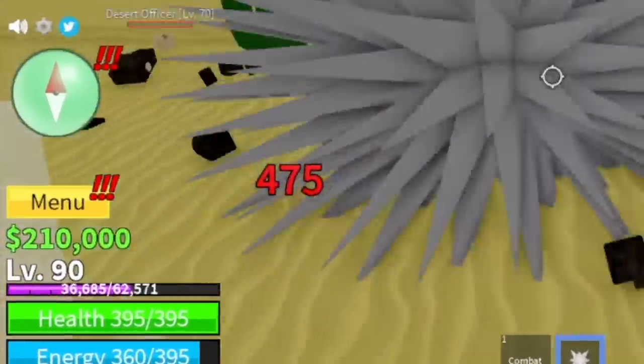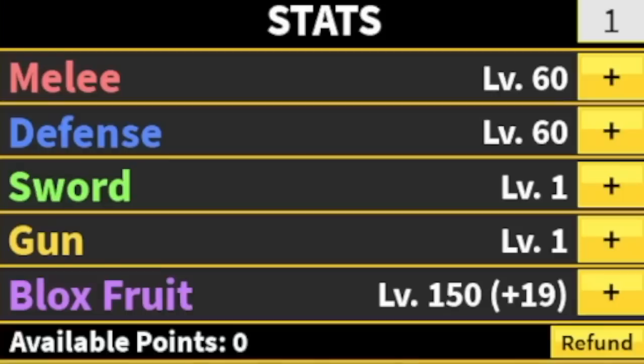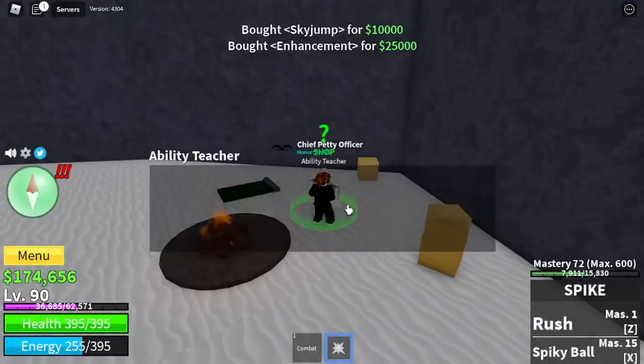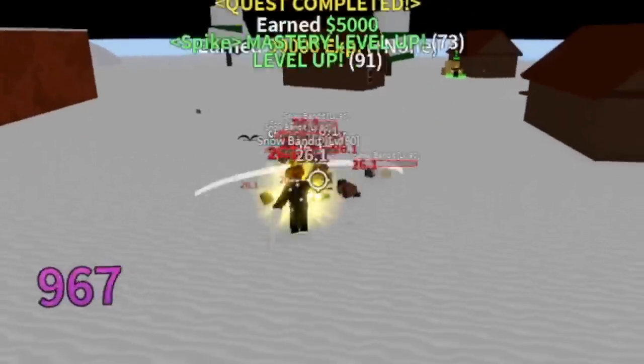We're gonna grind here until you reach level 90. Stat check: 60 million defense, Blocks Roots 150. Next up, the Frozen Village. Inside the cave is where you can buy the Sky Jump, the Enhancement, and the Flash Step. And once you buy that, head to the Snow Bandits and start grinding.